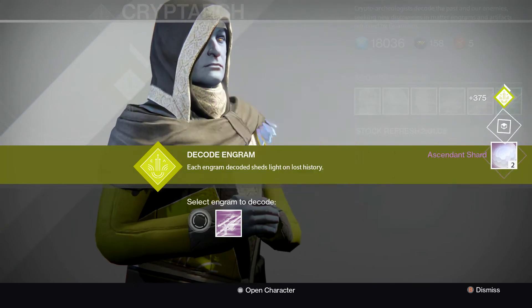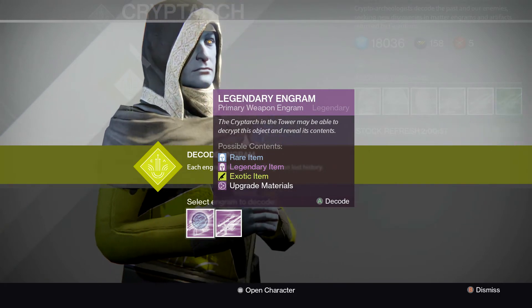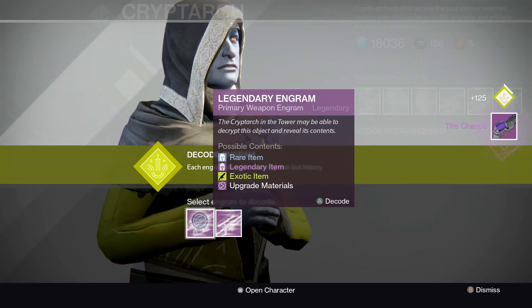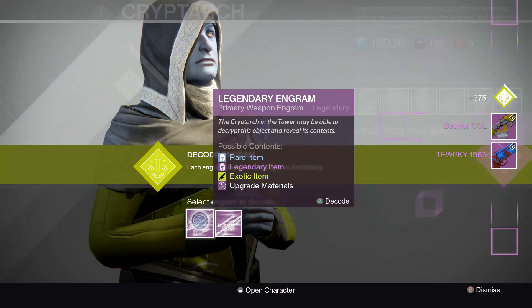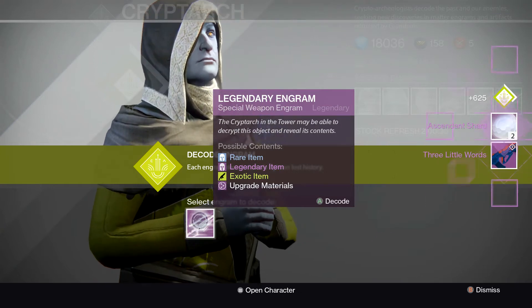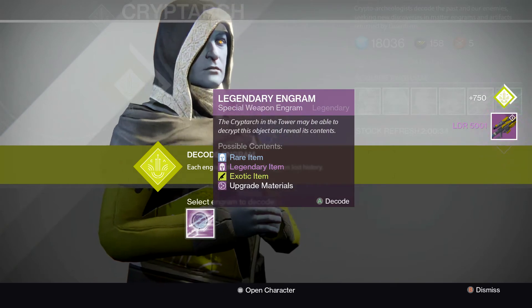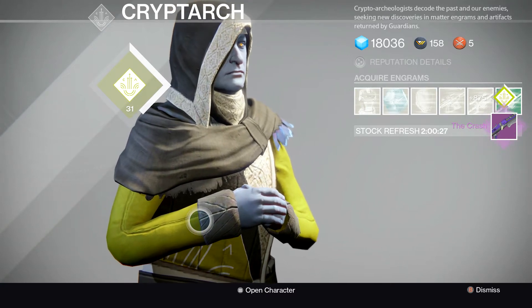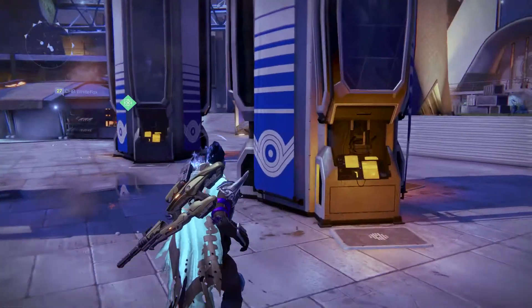We're into weapons now. Hopefully with the heavies I get a Gjallarhorn upgrade — that'd be super cool. That was a rocket launcher, nice, I don't have that. I like hand cannons. Another hand cannon, sweet. Not a fan of scout rifles. Pulse rifle, I'll take it. Materials — that's six materials total.